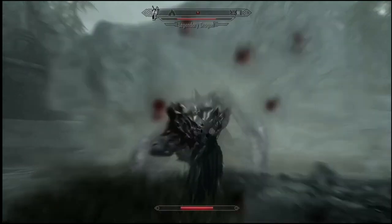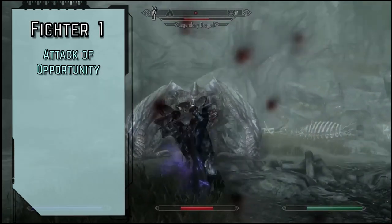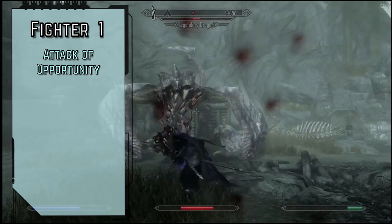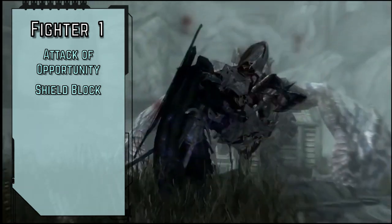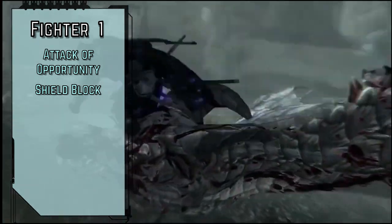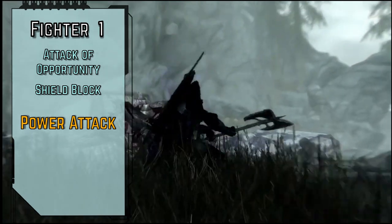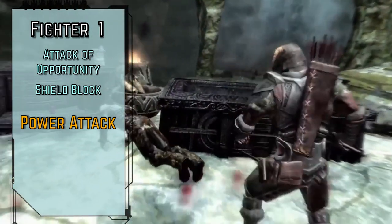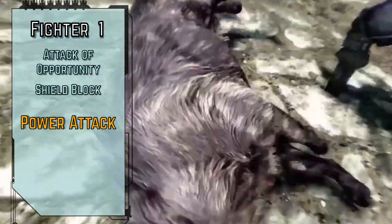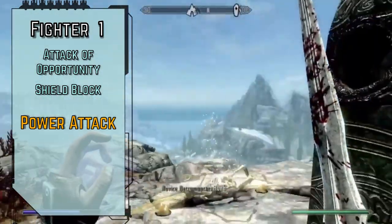For our class, we'll lock in as the only class that can reliably wield any weapon they pick up. Level 1 fighters gain the Attack of Opportunity reaction to make a melee strike against an enemy in our reach that uses a manipulate, move, or ranged attack action. They also gain the Shield Block reaction to use our raised shield to block an amount of incoming damage from a physical attack up to our shield's hardness. We're going for a sword and board style build here. For our class feat, Power Attack is basically the only interesting thing you can do with melee attacks in Skyrim — we spend two actions to make a melee strike that counts as two attacks for determining our multi-attack penalty, but in exchange we deal an additional weapon die of damage, increasing to two extra dice at level 10 and three extra dice at level 18.